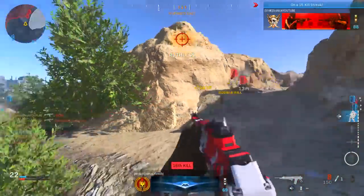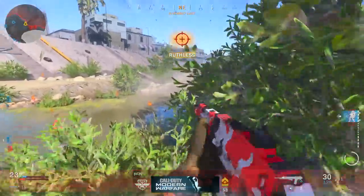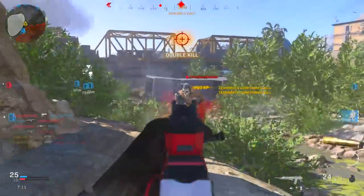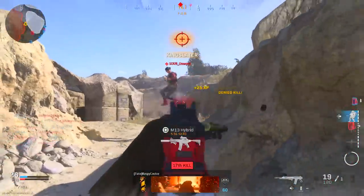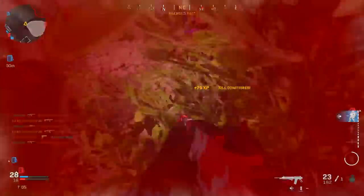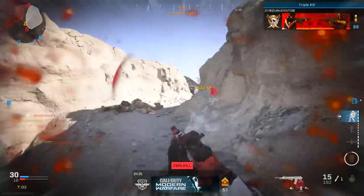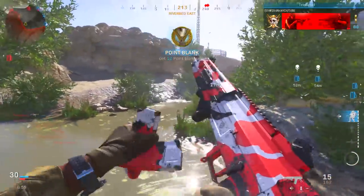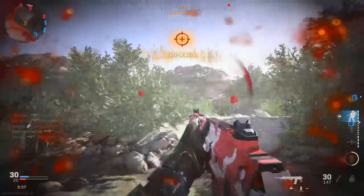The first actual in-game tip is to use classes that have fast ADS time, fast mobility, and super fast sprint-to-fire. If you can throw in two attachments with a positive sprint-to-fire bonus, that's insane — definitely run that. I made five classes for aggressive play style, so check out the top five best aggressive class setups video linked in the description.